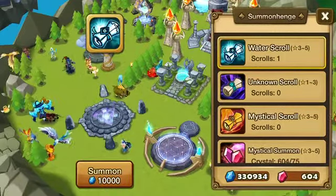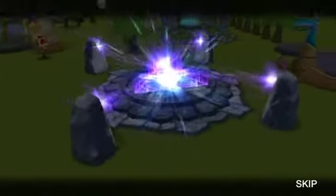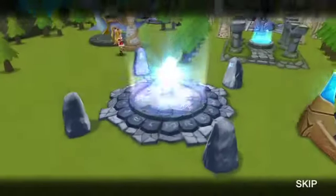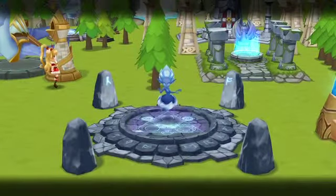So without further ado, water scroll — summon. Okay, it's going to be a 3-star. So this is the Water High Elemental.